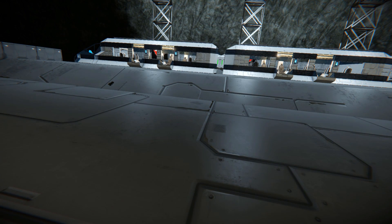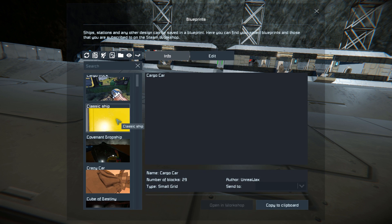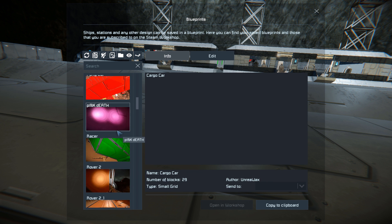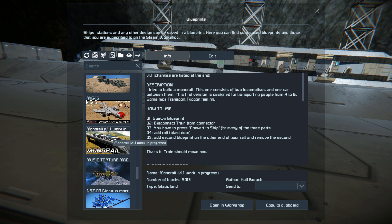The monorail itself is actually a workshop blueprint for you to paste into the world, and then you would use blast door edges in order to build the rail. Coming down here, we have this little blueprint which is what you would download normally. You can copy it and there are instructions on how to use it - blast door edges are used to make the track.